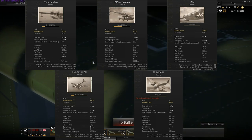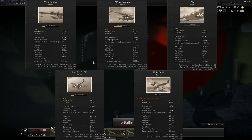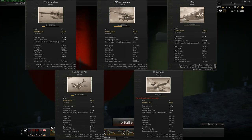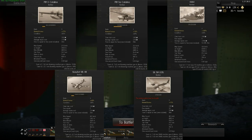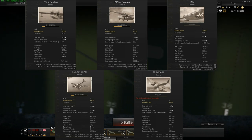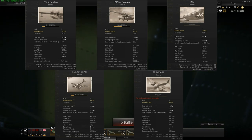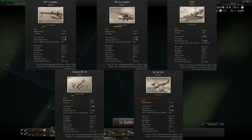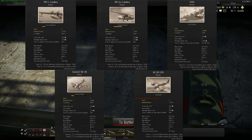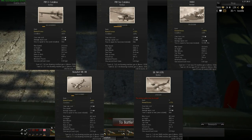For defensive armaments, the clear winner is the H6K4 with five defensive positions, including a cannon on the tail. Both Catalinas follow with four armament positions each. The SB-2M has three machine gun nests, and once again the Beaufort comes last with only two turrets.